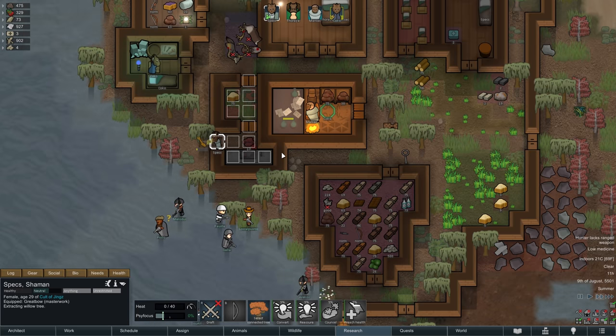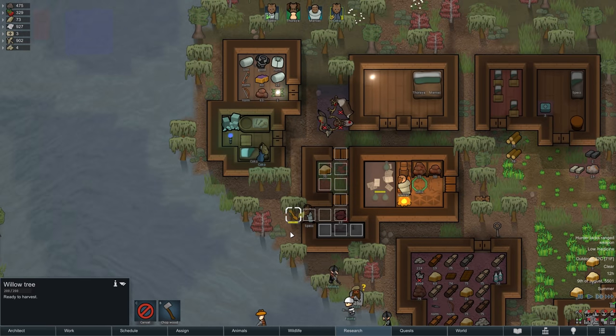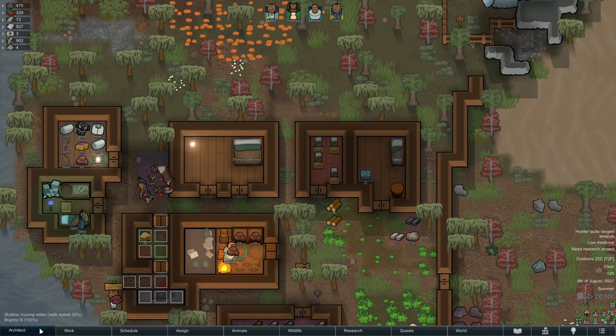With the Royal Tribute Collector still running around our small village of Liviana, Maniac finishes the research of recurve bows, and with that the next two logical choices would probably be the great bow and perhaps smithing. For now though we have better things to do, namely the construction of a fur bed.